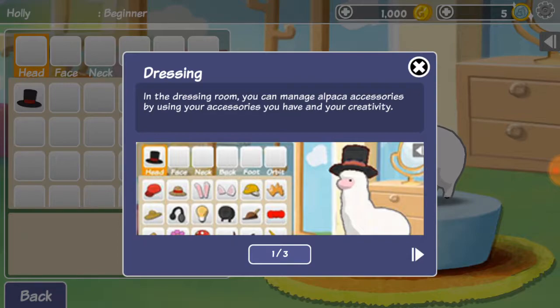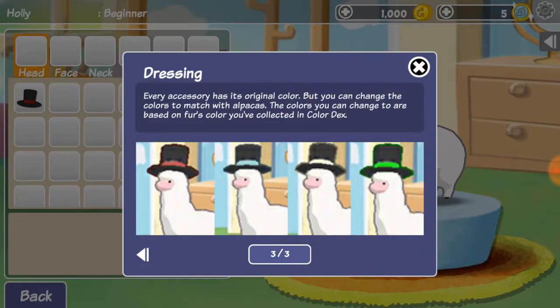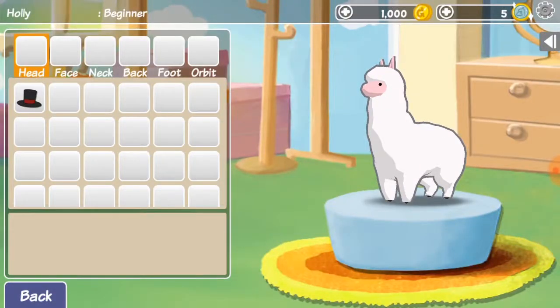In the dressing room, you can manage alpaca accessories by using your accessories and your creativity. There are many accessory items in this game. Some items can be bought from the supply shop, and some of them can only be found dropping from wild alpacas. Every accessory has its original color, but you can change the colors to match with alpacas. The colors you can change to are based on the fur's color you've collected in color decks. So here we have head, face, neck, back, foot, and orbit.